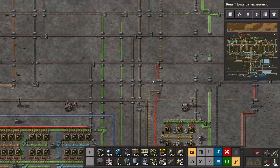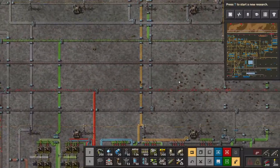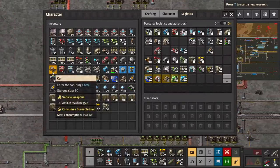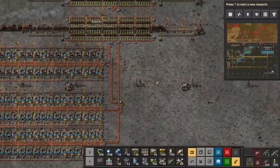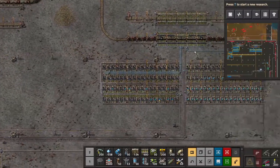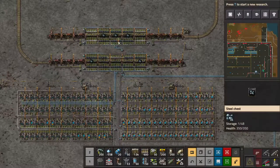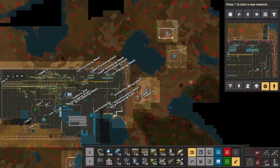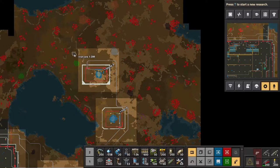We're probably going to need more iron - I think we were running a little low last time I checked. There's six million there and a million there to the right of our map. We're going to need to find some more iron to the right, which I think we have - I'm sure I saw some earlier.